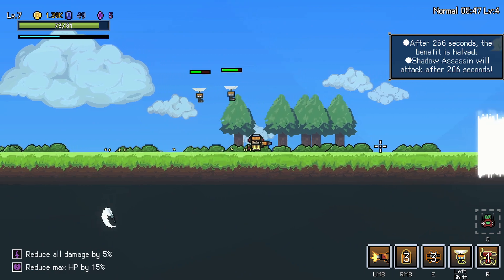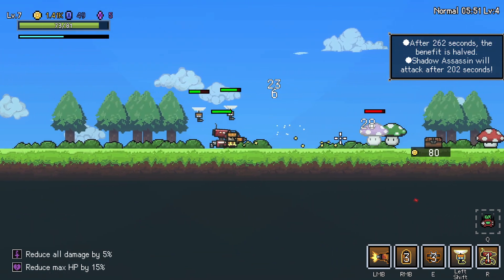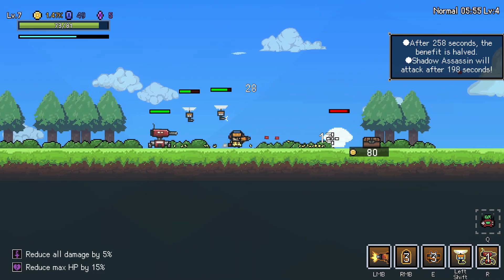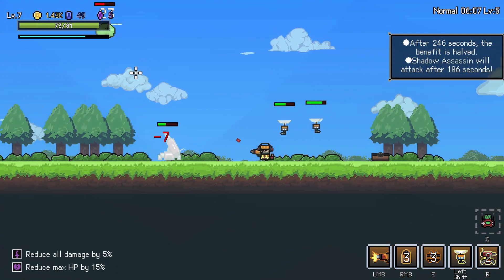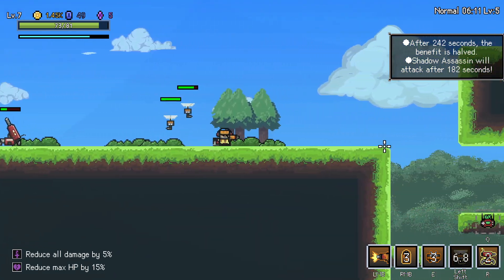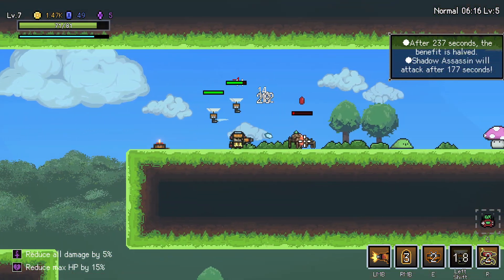There's the sticky bombs proccing. That's what I like to see. We got these mushy boys. Look at all the sticky bombs. The attack speed up is going to be paramount for us. Raise an ice cube at the nearest enemy every two seconds causing 50%. Free extra attack is good in my book. I haven't even used our E attack, which is a proximity mine.